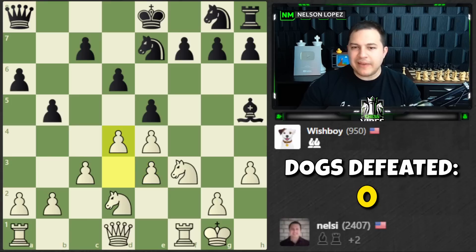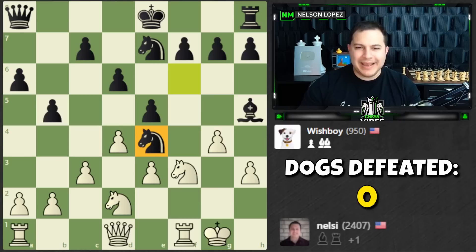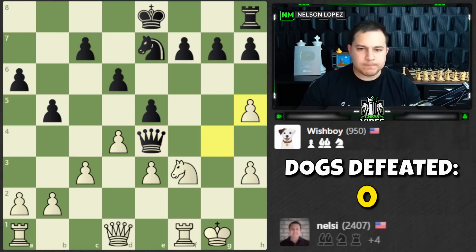Why not play d4? One advantage of having doubled pawns here is that if black decides to take, I have lots of pawns in the center with nice control. If I play g4 to force the bishop back, I can take, take, take and win a pawn. Let's play g4 aggressively. Knight to e4 — wasn't expecting that, but it looks like it's just losing a piece. I'll take and trade off a piece to get closer to the endgame.